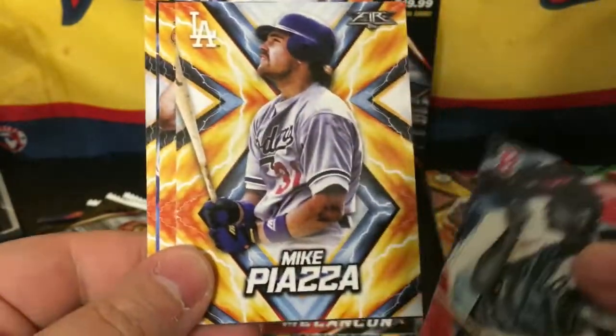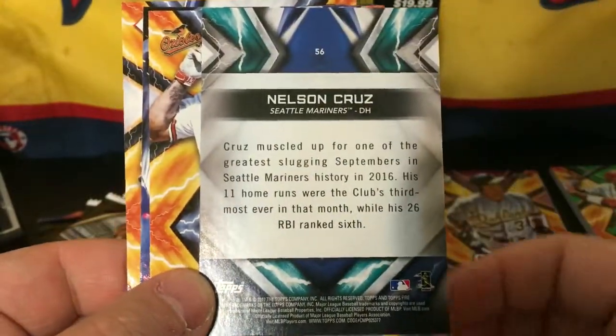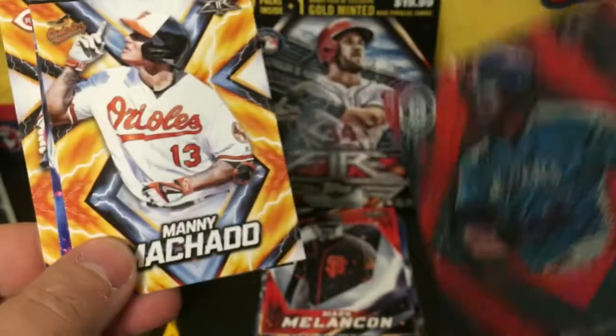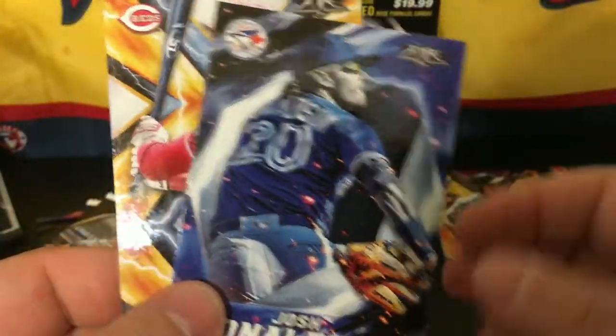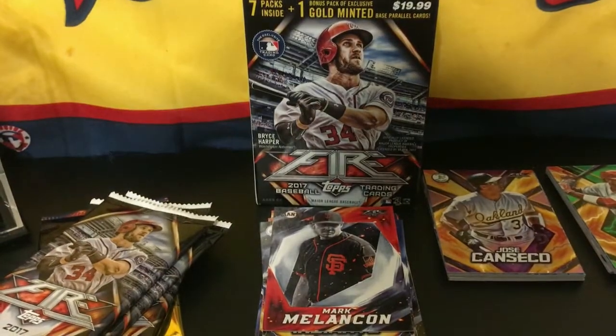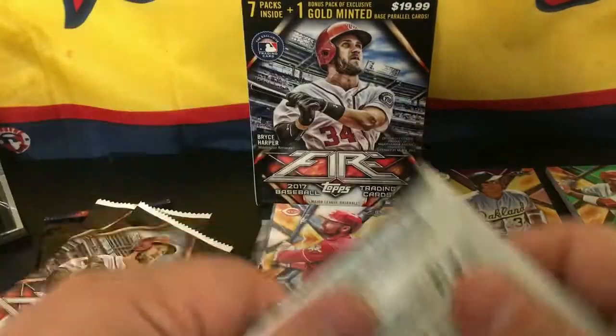Ted Williams, Mike Piazza, Nelson Cruz Red, Manny Machado, Josh Donaldson, and Joey Votto. We've got 3 packs left and then our gold pack.